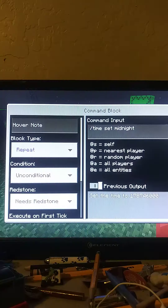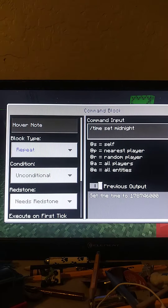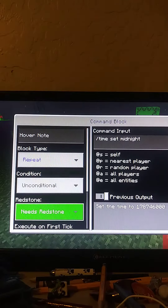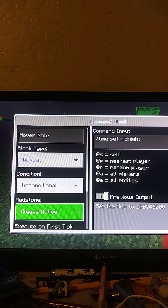First off, you need a command block. Then you need to type this command in. You could pause if you want so that you can type the command in. And then if I set this to always active, you are not going to believe the moon.